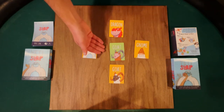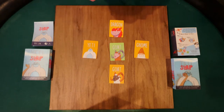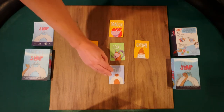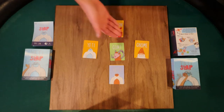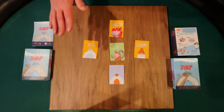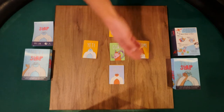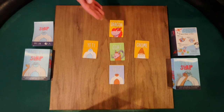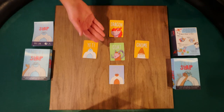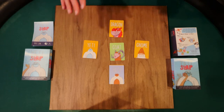Right now we see we have a goat and a goat, so I'm going to race Zack as fast as I can to place down that match. Now we see there's a Yeti, a Yeti, a dragon, and a gnome — there are no matches. This is an important piece of the game: once there are no matches, then it is the next person's turn to place a card in the middle.